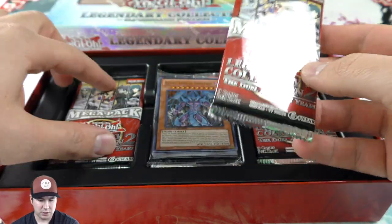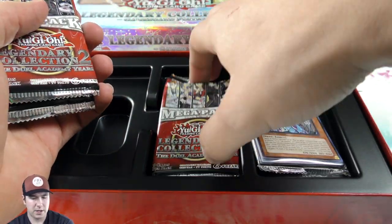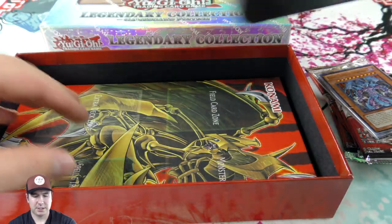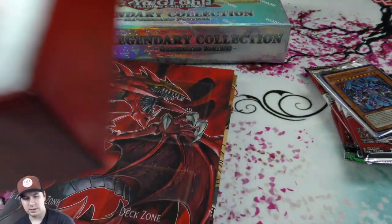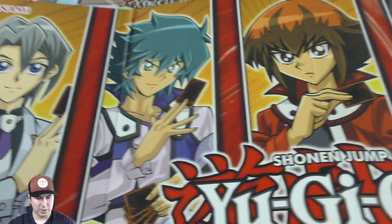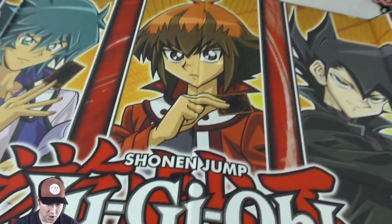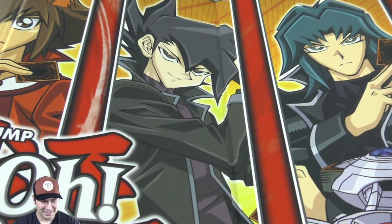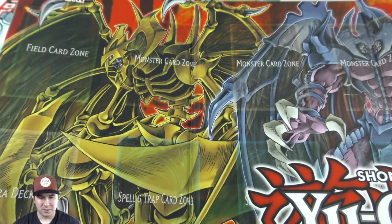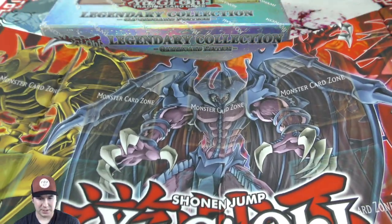We've got the Legendary Collection 2 packs — two, three, four, our promo pack, five. Moving these over to the side, taking out the plastic thing to look at — that's Hamon on there! Oh, you've got Yuria! That's really cool. I like how they made it not glossy — that's nice. And we have Hamon, Raviel, and Yuria. Same thing — it's not glossy, it's really nice.